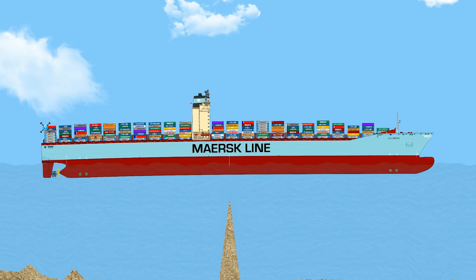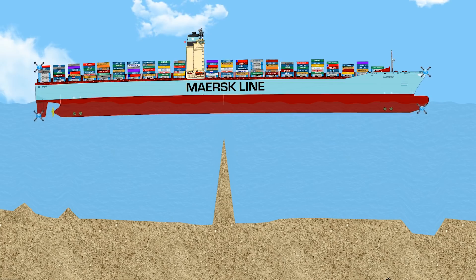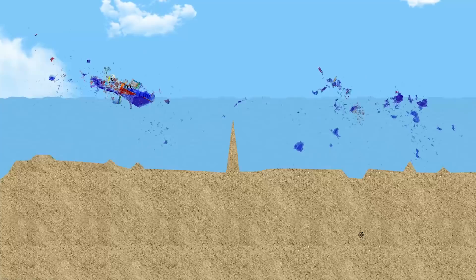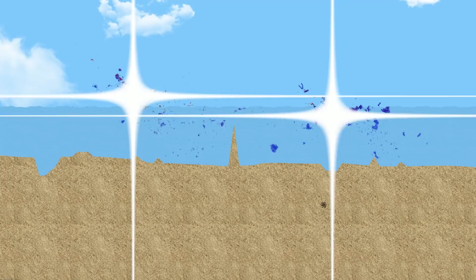Alright, here we go. So it should pull itself down — force it down on the spike. Wait, why is it — go down, go down, you need to go down. Uh-oh, this is going to get ugly. Oh, here it goes. Oh no, it didn't make it to the spike that time. Was the thing too far away? I don't know. Oh, I feel like that should have worked. Jeez, that makes a huge mess.